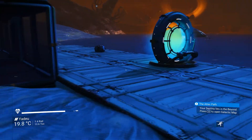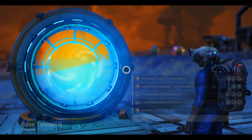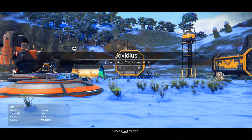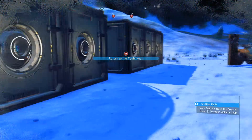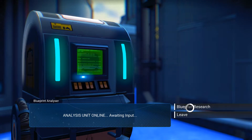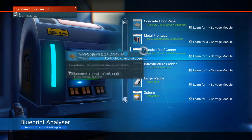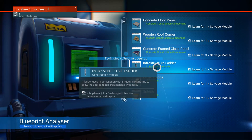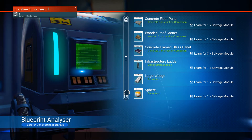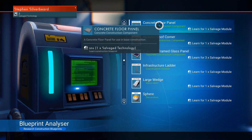I'm just going to go out and about a little bit. I'm going to jump to my primary base first. Back here we are. Blueprint research - anything here I'm after? I could get a wooden roof, concrete floor panel, large wedge. A race obstacle I'm not particularly worried about. What I'm interested in is the construction stuff - I think we'll take the concrete floor.